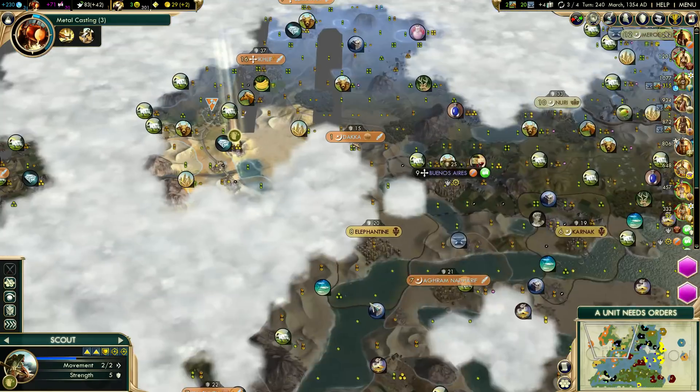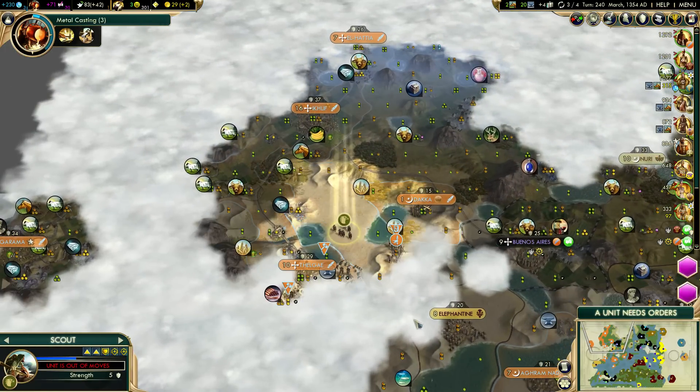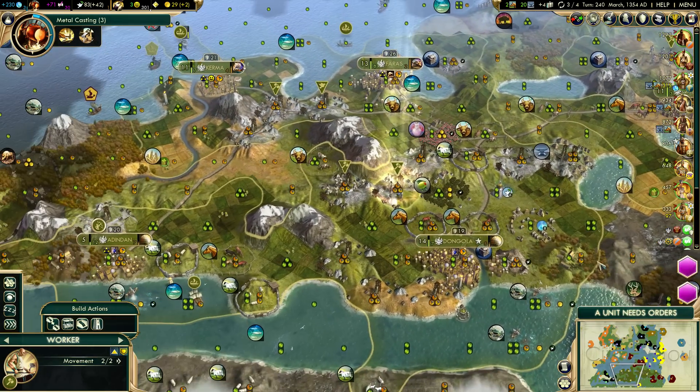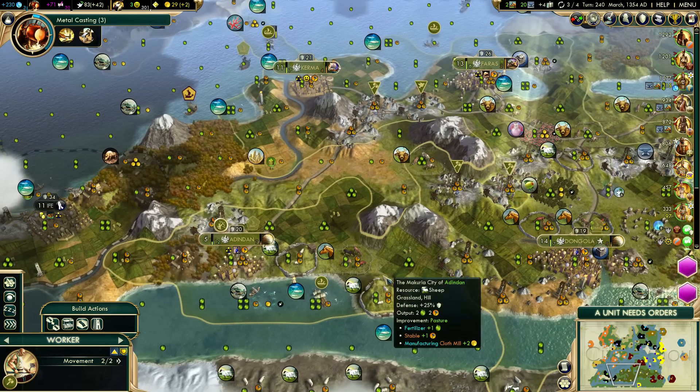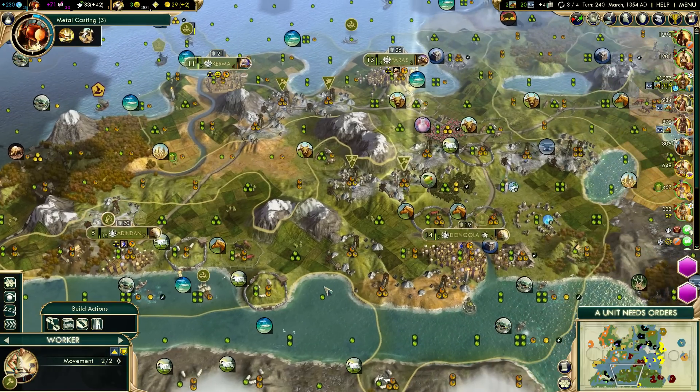It looks like we're hitting more or less the edges of what we can explore with the Garamantes. So we're probably going to see if we can't get open borders with those fellers one of these days. And this is what I'm trying to figure out - I was probably thinking about what the hell the workers were doing in the interim here.